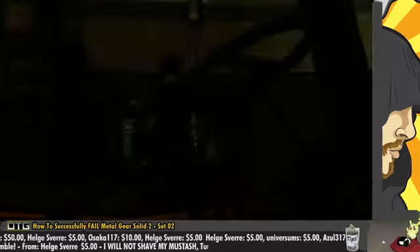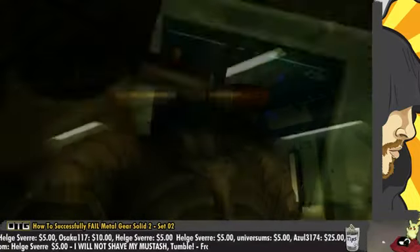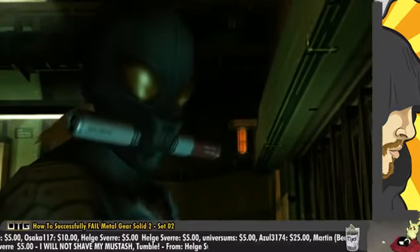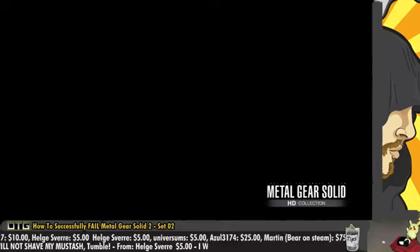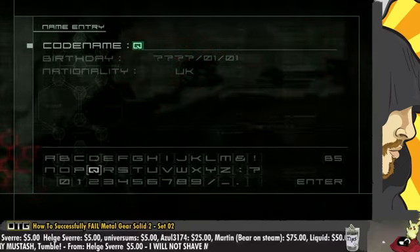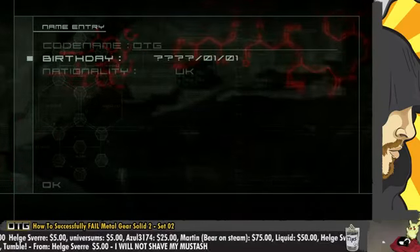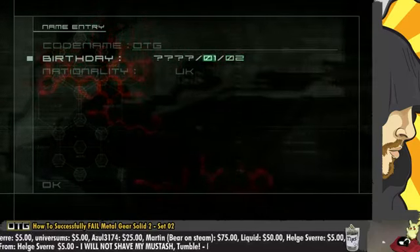We've got some funky operating system on this one. He just decides to — what the fuck was that? Let me just electrocute myself. Log in successful? That's not how you log in. What the fuck was that about? What's this? What am I supposed to do? Name entry. It knows I'm from the UK. That's got an American date though, confusing as fuck. First of the second — no, second of the first. Turn blood display on or off. Yeah, that's quite fine.